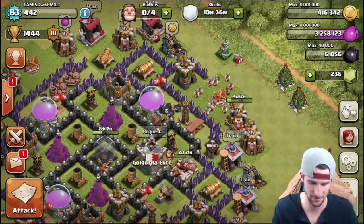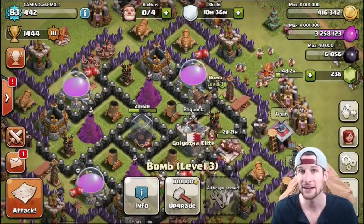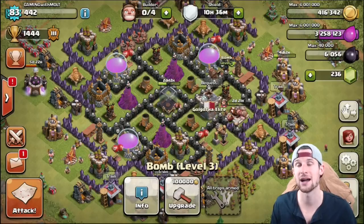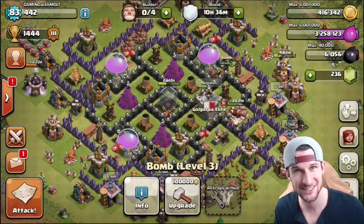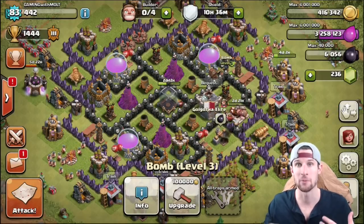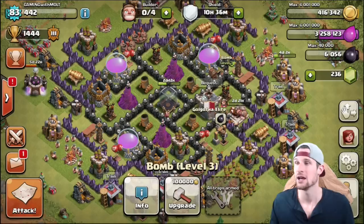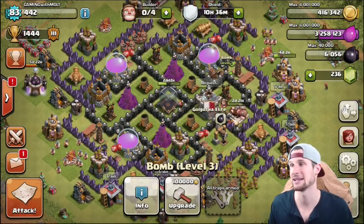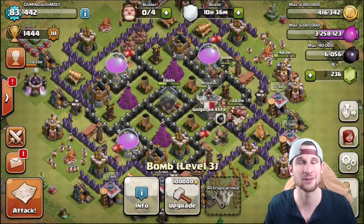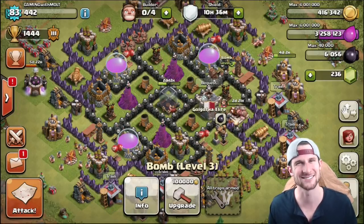Spring traps first and then the bombs after — that's how to use traps effectively. I hope you all have learned a lot in this video and can put some of these things towards your designs. Make sure the entire base is covered with each kind of defense: air defenses, wizard towers, mortars, and archer towers and cannons all the way around. Comment down below with any questions, leave a like if you learned a lot, and as always keep calm and clash on — see you guys later!